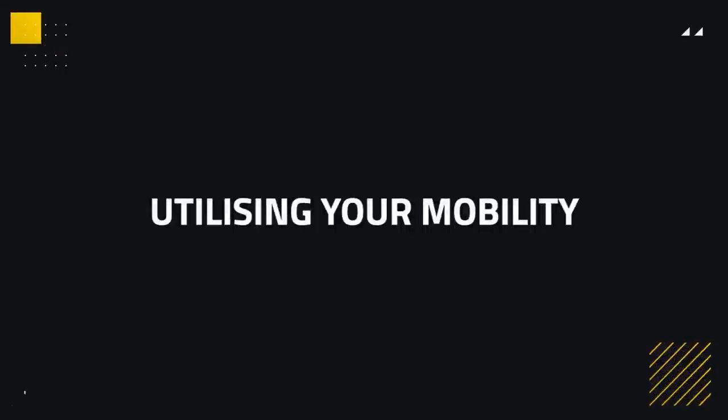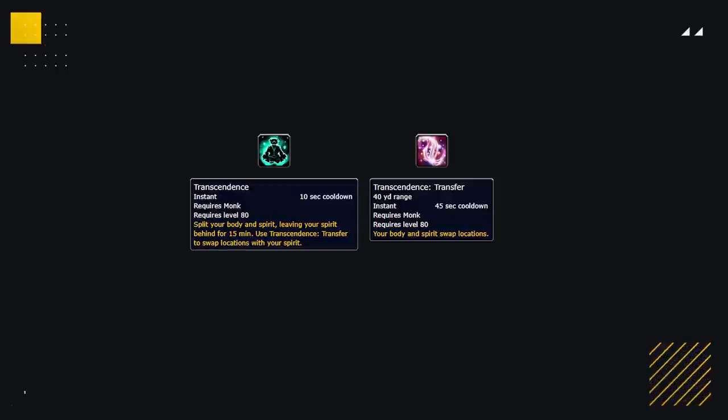Positioning can also be used as a tool to delay or make swaps onto yourself a lot harder, and healing a lot easier. Attempting to be as far away as possible from your enemies can make their moves a lot more telegraphed, so always try to build distance from your enemies. Mobility is one of Mistweaver's biggest strengths, having two rolls in the form of Chi Torpedos and even a portal from your Transcendence.